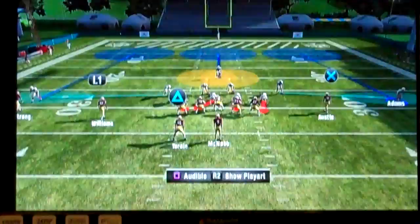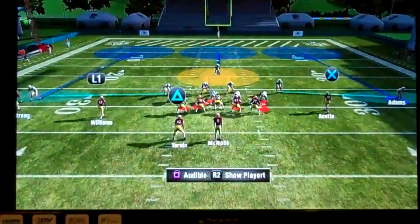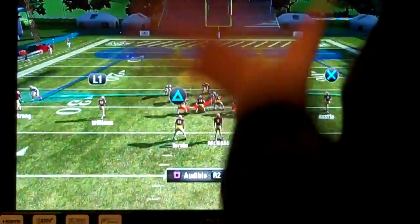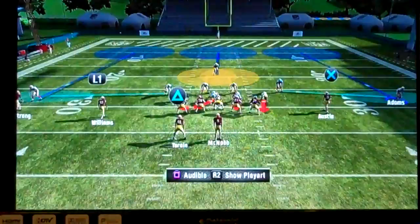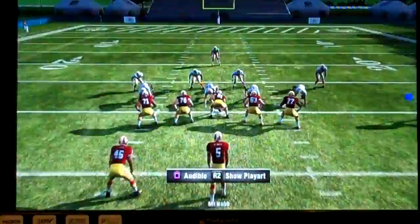Another area where cover three is very weak is four vertical schemes. Cover three mathematically can't cover that because if they're sending three defenders deep and you're sending four wide receivers deep, you're going to have one guy that is just uncovered. There might be a defender in the area, but for the most part they will be uncovered.